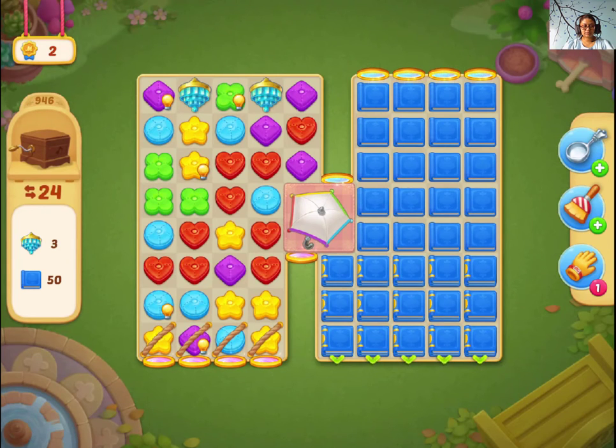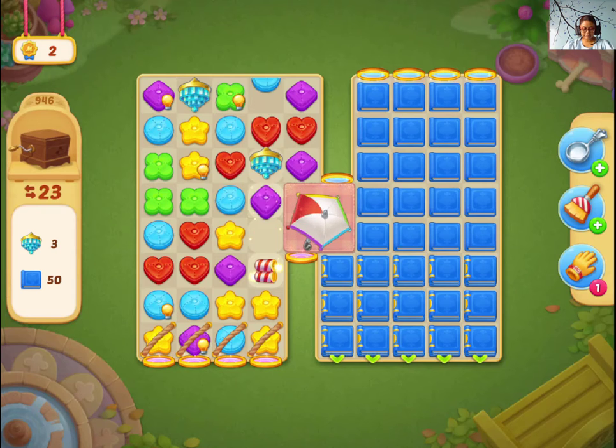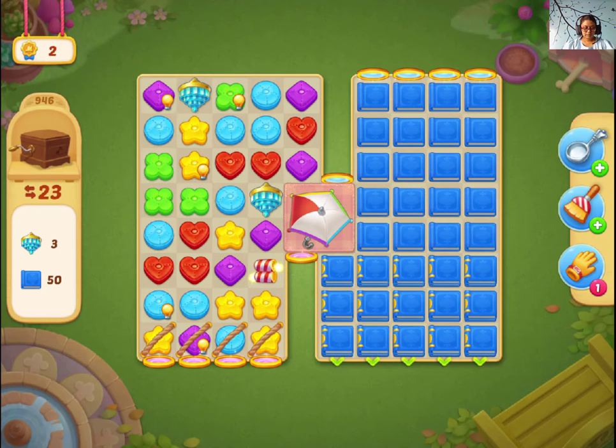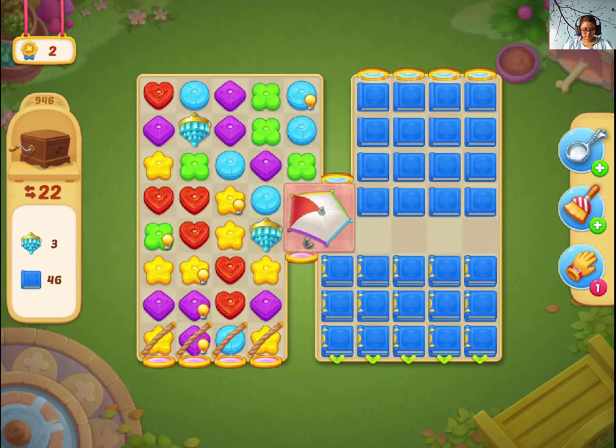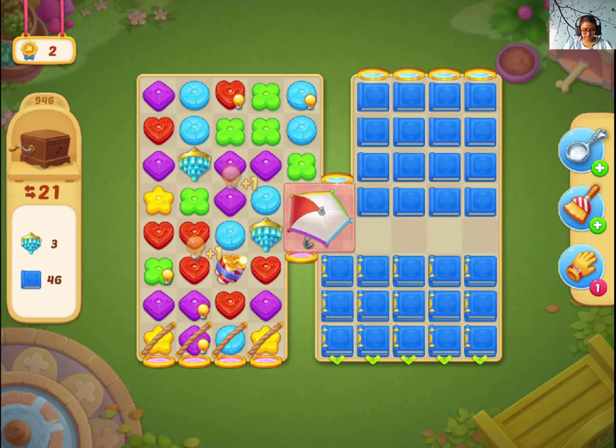Hey guys, let's play level 9. For this level we need books and these two chandeliers. I am guessing the best way is by making matches of the color wheel, so let's get started.